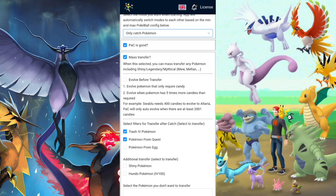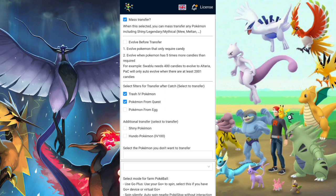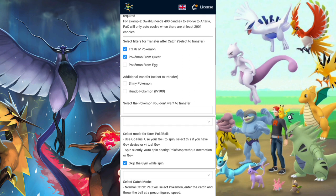Pack is good — this one you can toggle on and off to let the developer know if it's doing a great job. The mass transfer option is easy to understand: it will transfer everything except things like shinies, legendaries, and so on. You have the 'evolve before transfer' option, which is one of the newer features — it will transfer and evolve Pokemon at the same time, but it requires five times more candies for them to evolve.